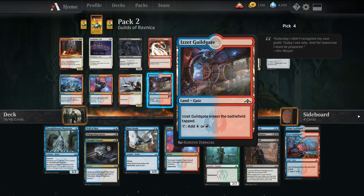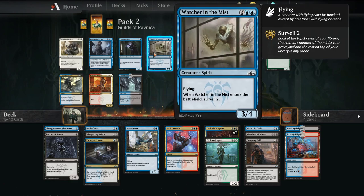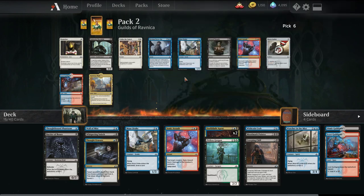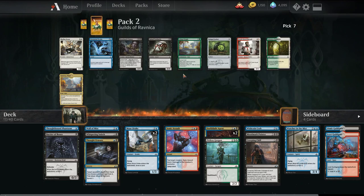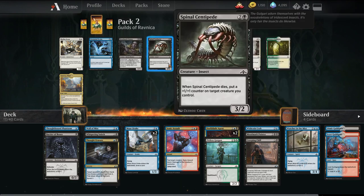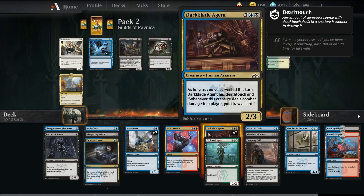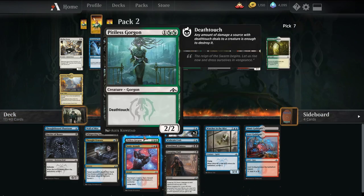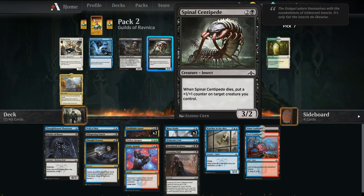We'll take the Barrier Wall. Sonic Assault's another option, so is Dark Blade Agent. Watcher in the Mist is a really good top end for the deck. Probably just take another Muse Drake. The choice is if we want the Stainful Stroke or the Centipede. We don't really have anything in the 3-drop slot — actually everything else in our deck is pretty much 4-drop. We're not flashing in anything, so probably just go with the Centipede.